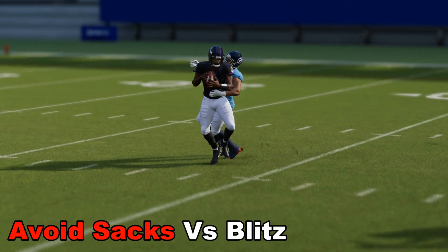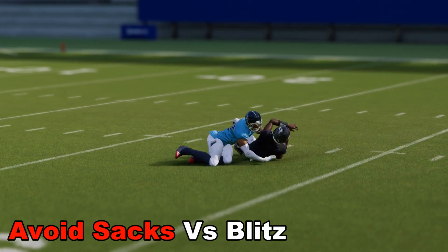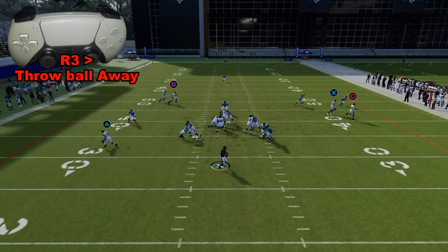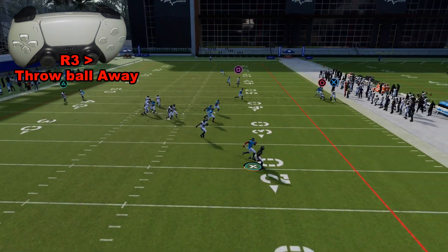Let's take a look at some ways to avoid sacks against either man or zone blitzes. One way is to simply throw the ball away by pressing R3.